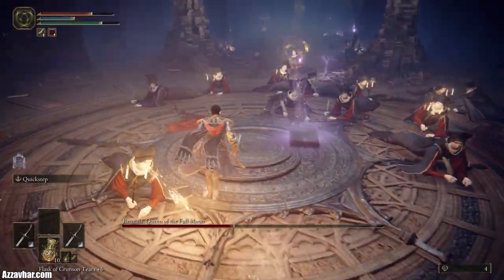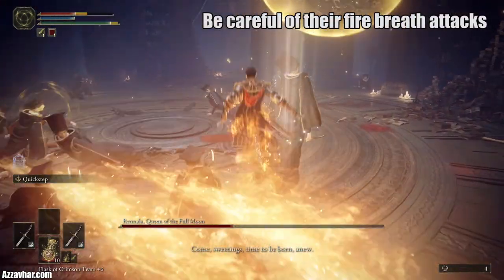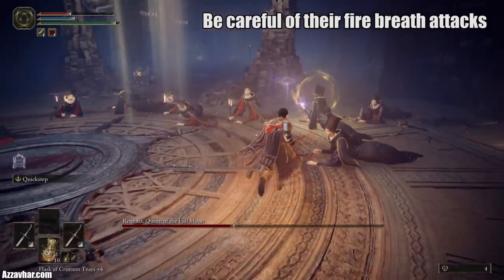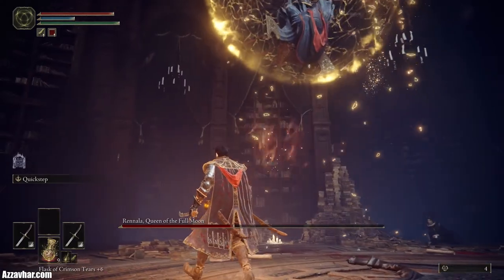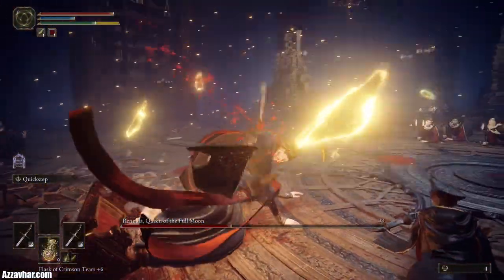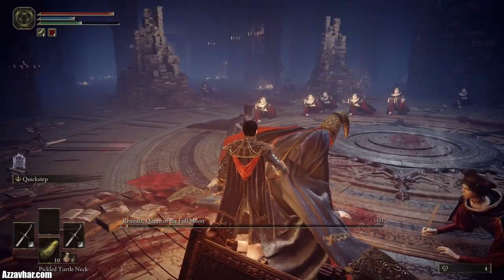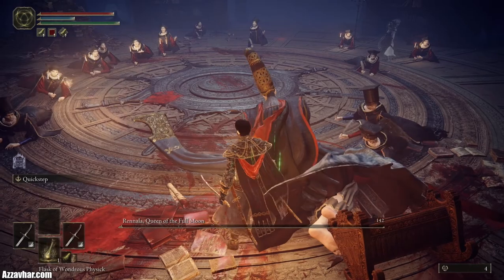Now this is Phase 2 — it gets a bit crazier. Try to be fast at locating the students so you can avoid all the crazy stuff coming at you. Once you've got three of them, heal up and hold down the right trigger. You can finish her off here, or if you want to leave a little bit of health, you can pop a Pickled Turtleneck, then finish her, then use your flask so you get both buffs applied.